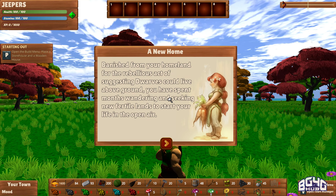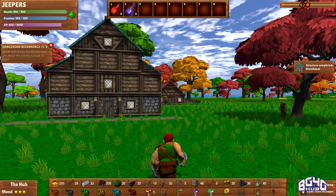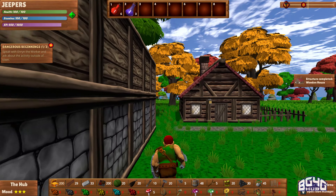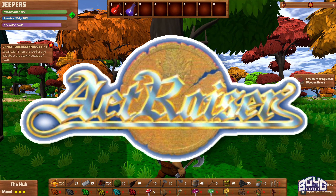In short, Hammerhelm is a game about a group of dwarves who don't want to live underground anymore, and it appears to be an attempt at doing something different than other city management genre games do. For instance, the addition of some third-person RPG aspects of the title makes for a very unique take on the genre. It's something I hadn't thought of, and almost reminds me of ActRazer from back in my retro days.